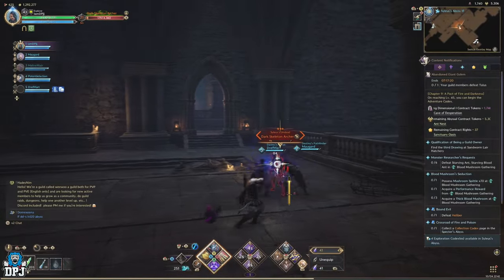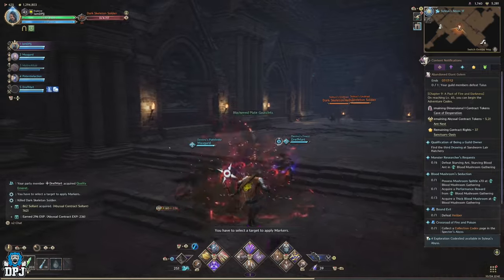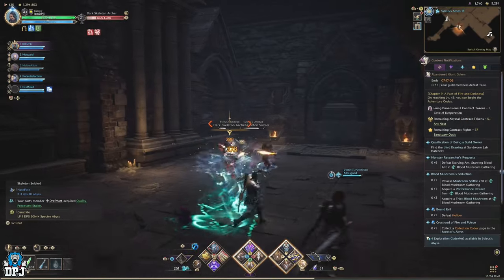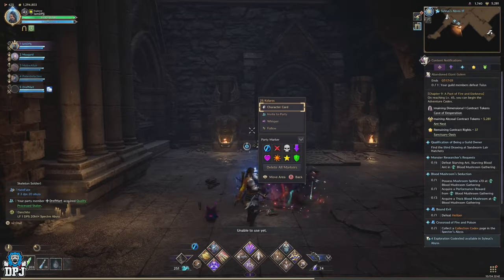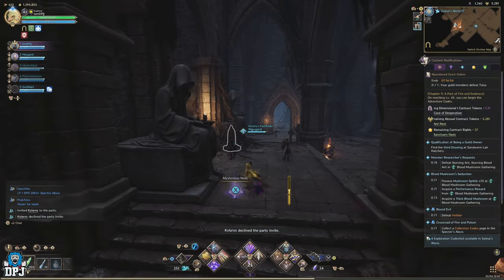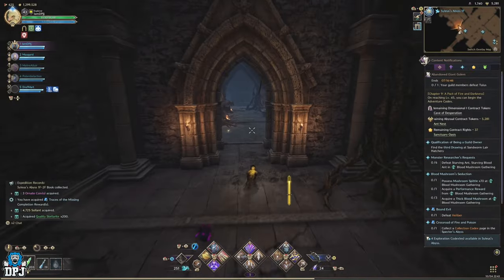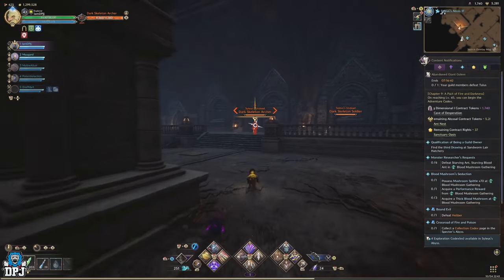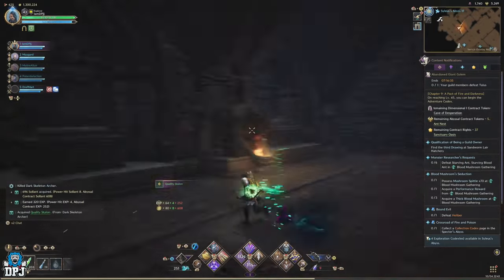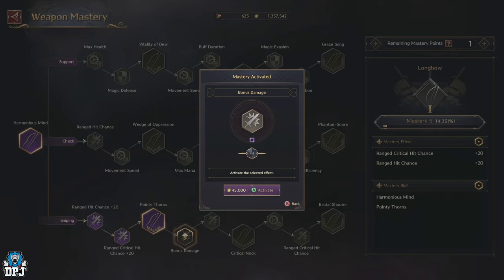You also get mastery weapon XP here, which you get quite a lot of, making you and your weapons even stronger. But the only way to take advantage of this dungeon is by having those abyssal contract tokens — that's the requirement I mentioned earlier. This is an in-game currency you collect while playing. The game automatically uses this currency when you're in these dungeons taking enemies out and they're dropping loot. Without these tokens expect literally nothing from these enemies.